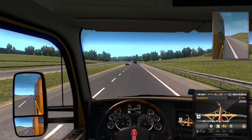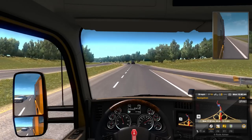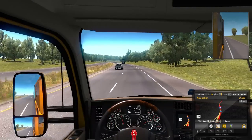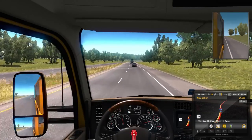In terms of ATS scale, going from Atlanta to Macon is a really short trip. For truckers, it's a really short run. In the game it's just one in-game hour, which is extremely short.